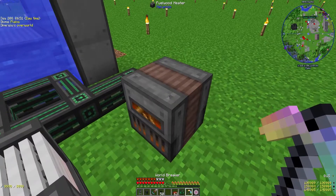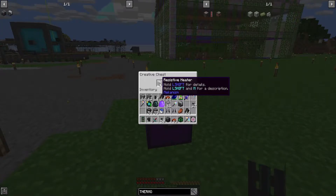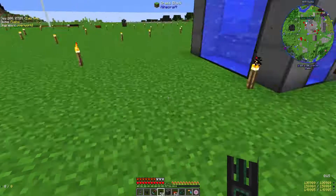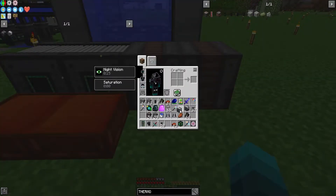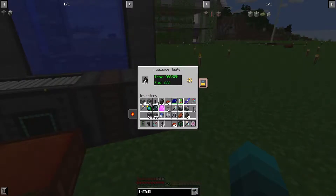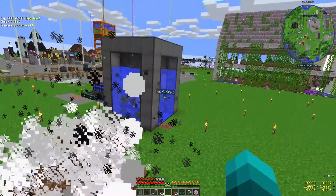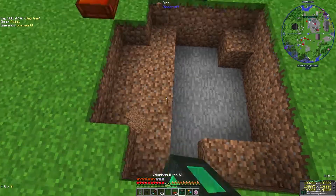I'm going to quickly duplicate that setup — grab another one from the creative chest just to make sure we have extras so we don't have to go back to storage and build more. It even duplicated with charcoal inside, which is pretty cool. The boil rate is at an all-time high, which is kind of scary — I don't know if it's gonna burst. Temperatures are at an all-time high too.